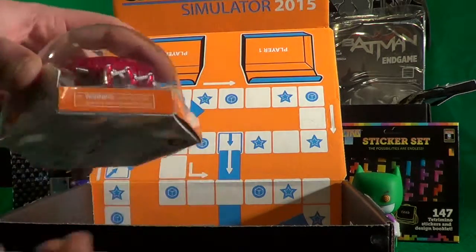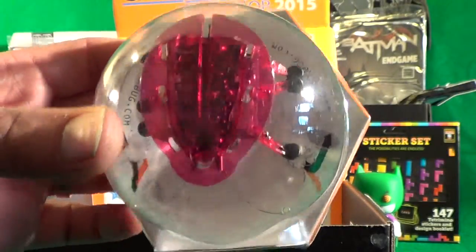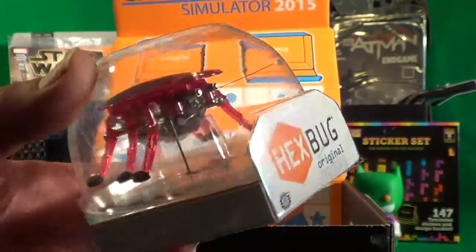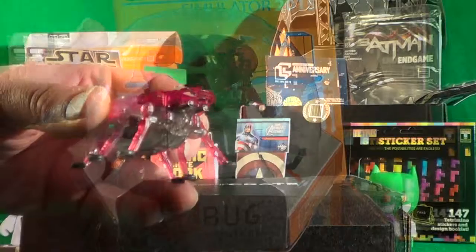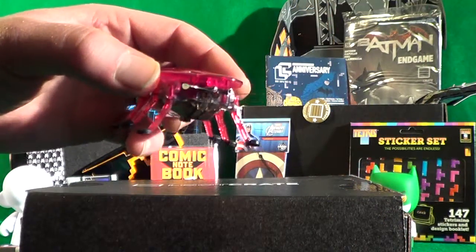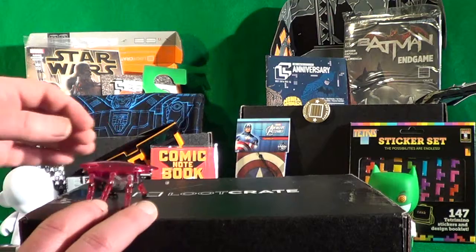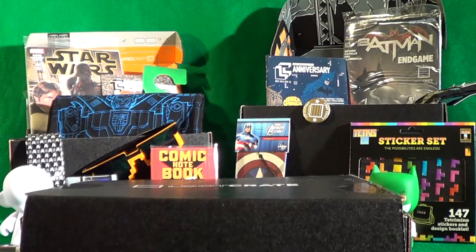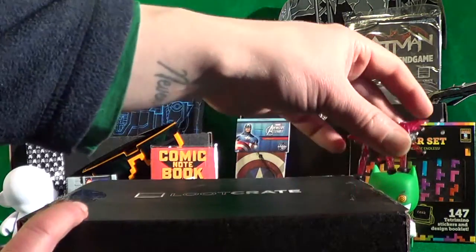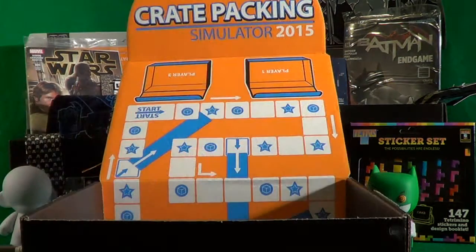Next in our box we're going to pull out a Hex Bug — this is the original Hex Bug, a little pink creature. Here he is, our little Hex Bug original. Do you want to see him in action? We'll put him down here — there's a little switch on his back that makes his legs go. Look at him go — there's our little Hex Bug!